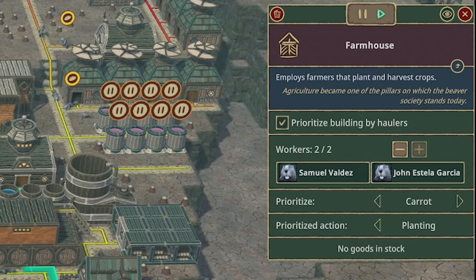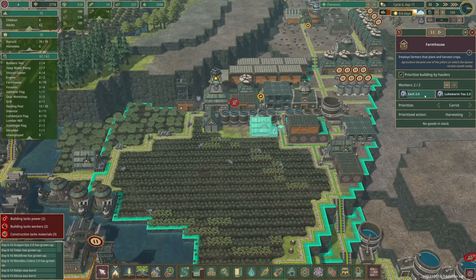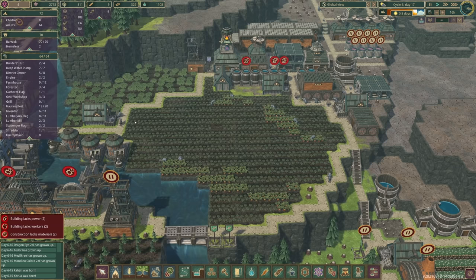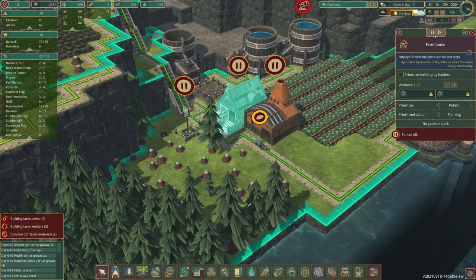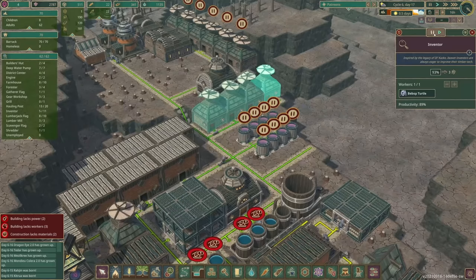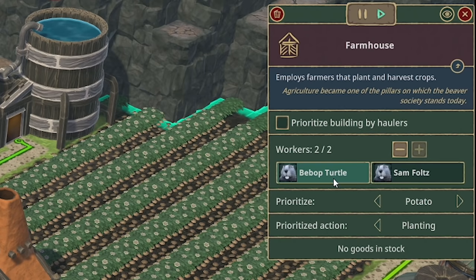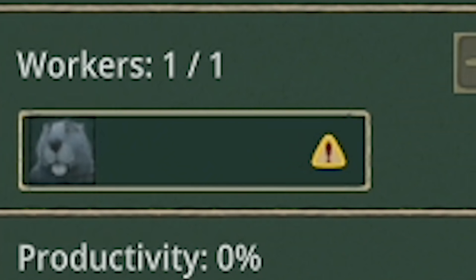Let's check we've got enough farmers — we've got Samuel Valdez, John Garcia, Logan, Jonathan Rama, Zach. There's only one in this one so let's pause a scientist. You're now a farmer, Lukewarm Tea. And this final one — Mondari Pursue Crow. We should be maxing our food capacity. Look — potatoes are growing! Let's unpause this farmhouse and this grill, and I'm going to pause three scientists so they can farm instead.